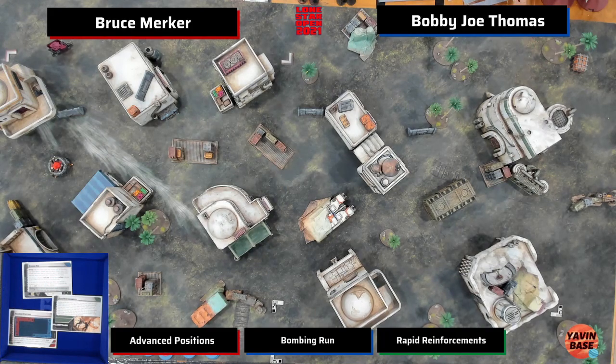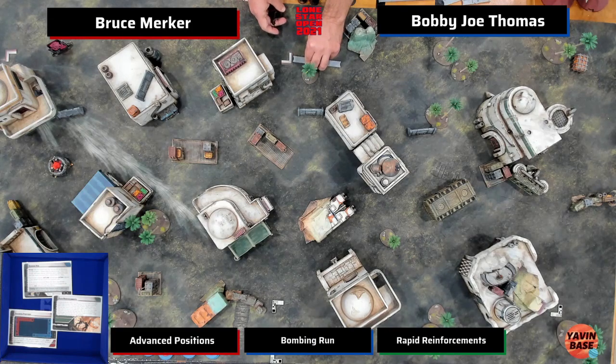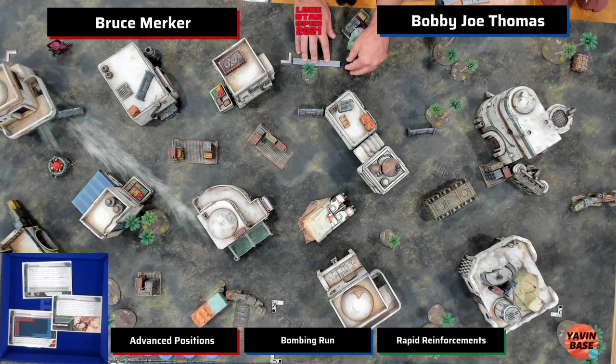I wonder what we're going to see out of the Mark II blasters this game. Advanced positions with recon is really great for Mark IIs, but I don't know if Bruce is going to put many orders on them — he's going to want to control his T47s, and the lack of uplink there is a little weird. Lately we've seen veterans dropping their 26-point heavy weapon in favor of a ComTech and an uplink for 19. Not only do you save five points, you also have really good order control because you have Coordinate being uplinked every single turn.